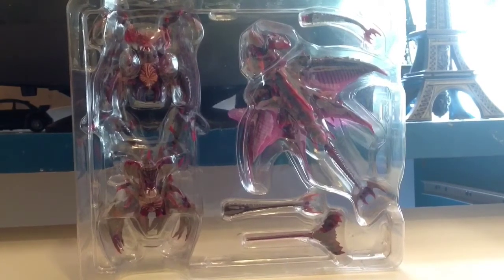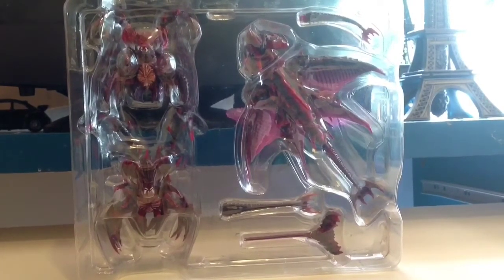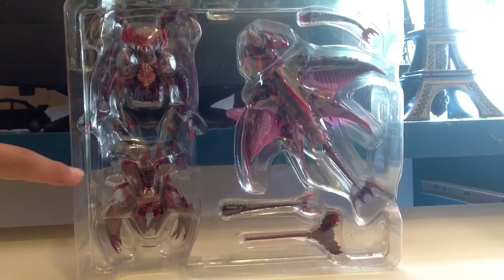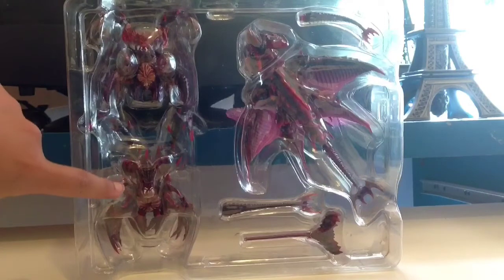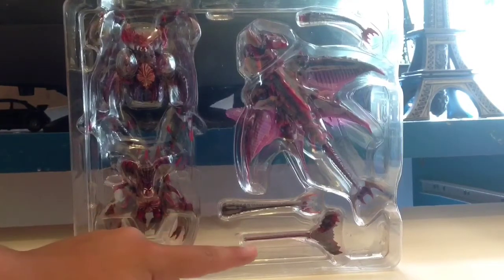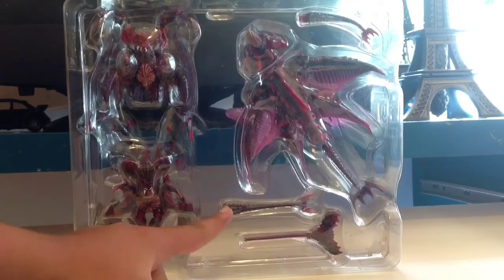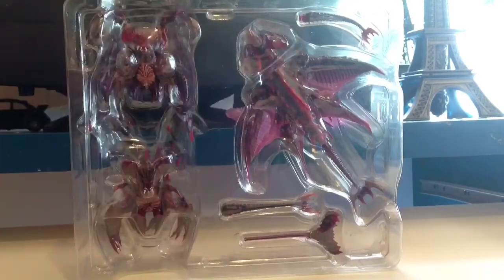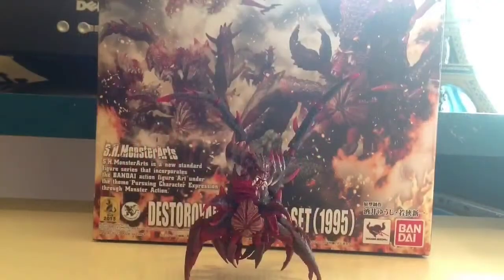First we have the secondary one, and then the first one. We have the extended tongue, the articulated tail, the Flying Destroyer, and the tail. So let's skip to the figures.